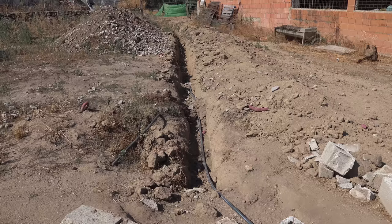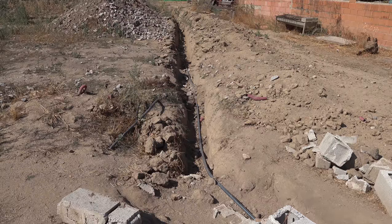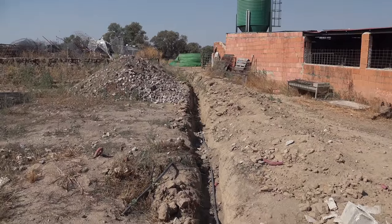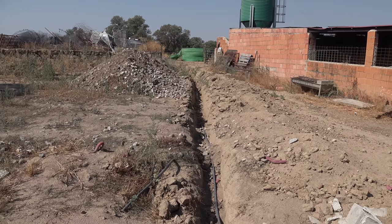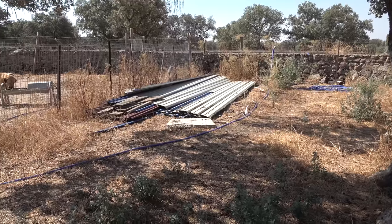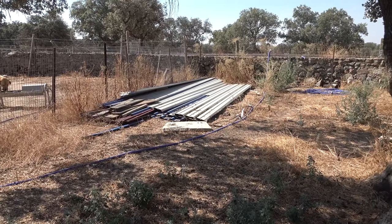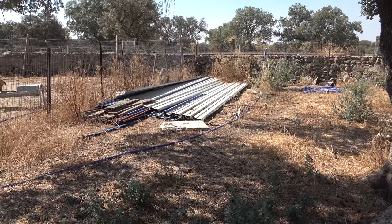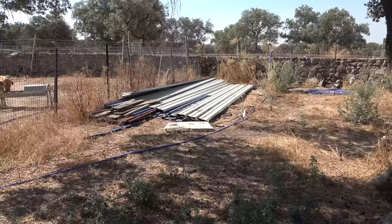Now that we got the first rain, we definitely need to finish a lot of things here in the compound. One is filling up the trench to bury that water pipe. Angel is distributing straw bales to different places. Removing all this metal sheeting here is also one of the things, because it has been attracting rodents, and it should not be there anyway - so we are doing a little bit of cleanup.